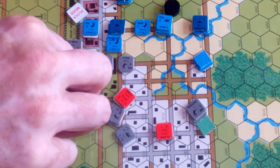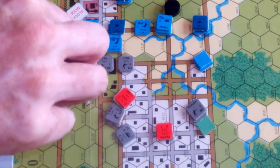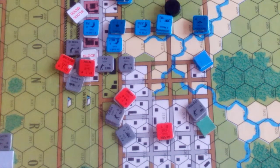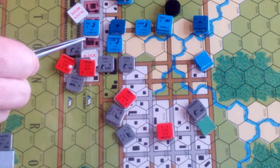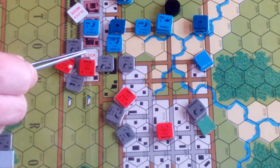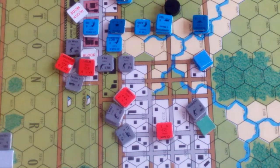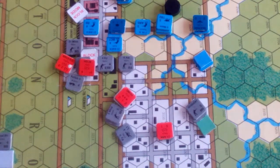This one — he's in the block, range of two. I've been forgetting: point blank range would have been double firepower. So he's on four firepower against this one in the street. Nine — no effect. No effect.